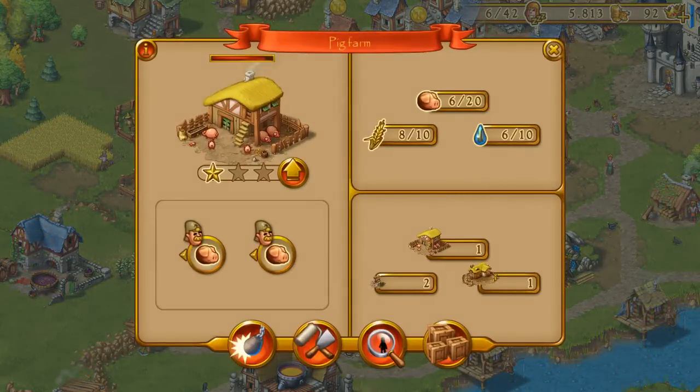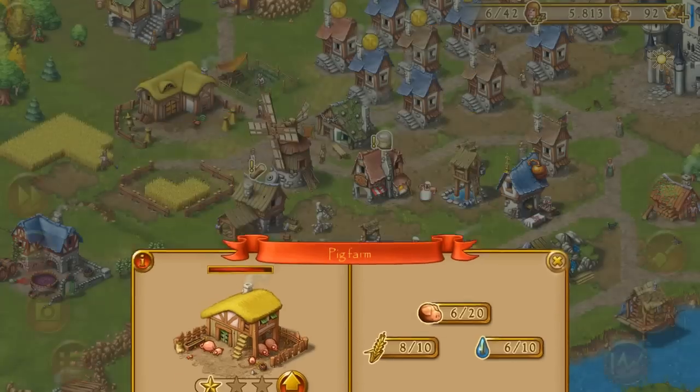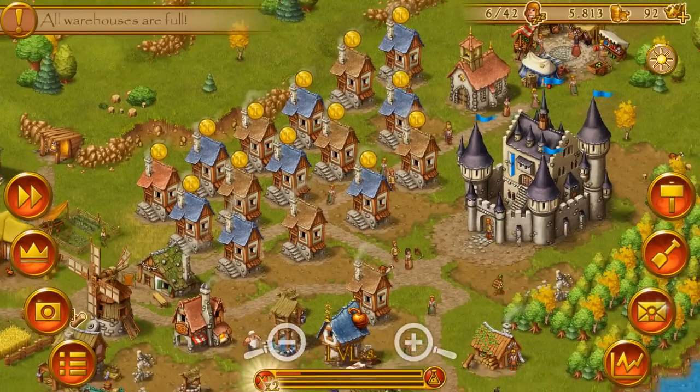For example, in the pig farm, you need wheat and water to breed your pigs. The bottom tab displays information according to the building type. If it is a production building, then you can see the related buildings down on the bottom tab. If it is a building for fulfilling desires, like for example the church — let me show you the church.